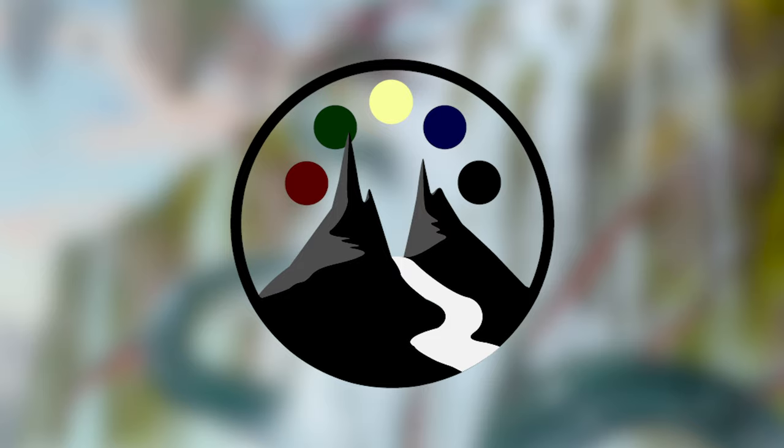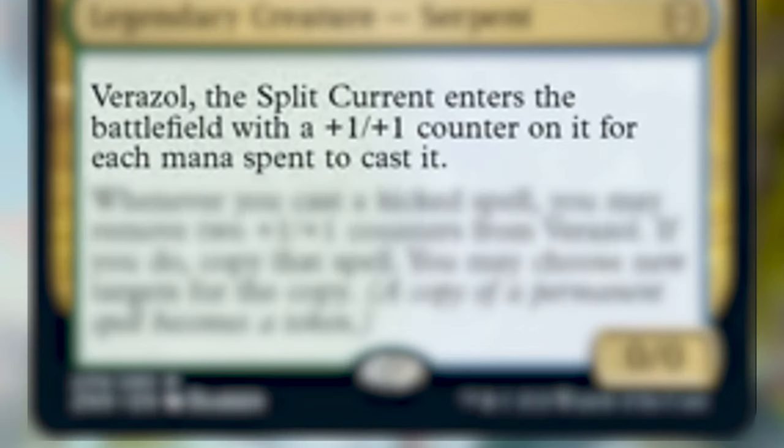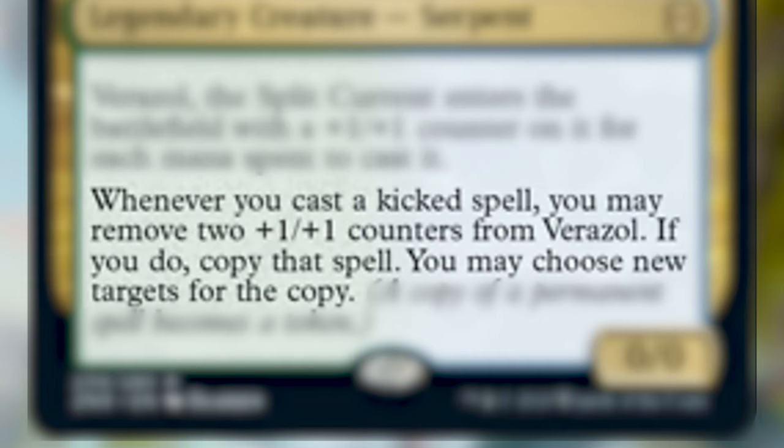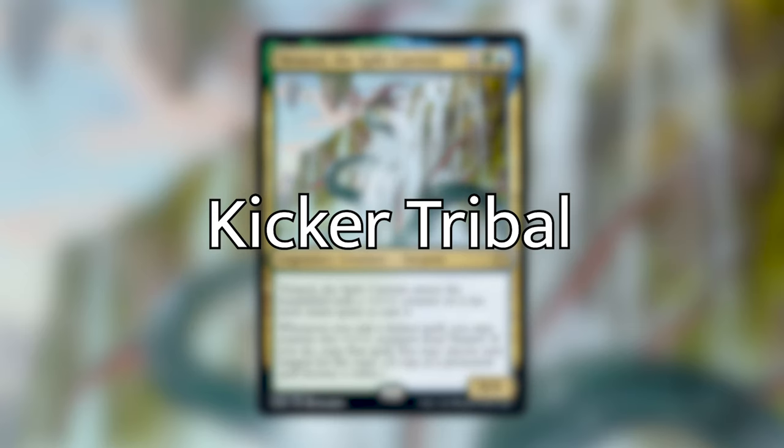Today I'm going to be taking you through another Zendikar Rising Commander — Verizal the Split Current. Verizal is a legendary creature serpent, a zero-zero that costs X, a green, and a blue. He reads: Verizal enters the battlefield with a plus one/plus one counter on it for each mana spent to cast it, and whenever you cast a kicked spell, you may remove two plus one/plus one counters from Verizal; if you do, copy that spell and you may choose new targets for the copy. Verizal offers a unique strategy: kicker tribal. I don't think there's ever been a commander that suits the archetype more.